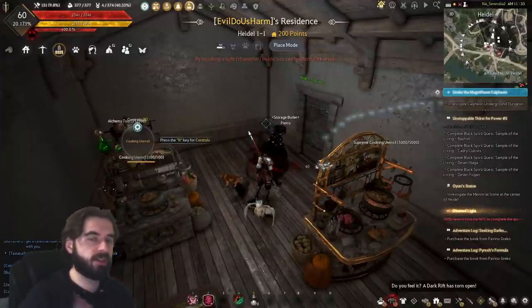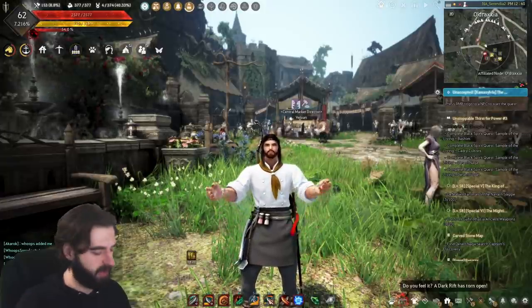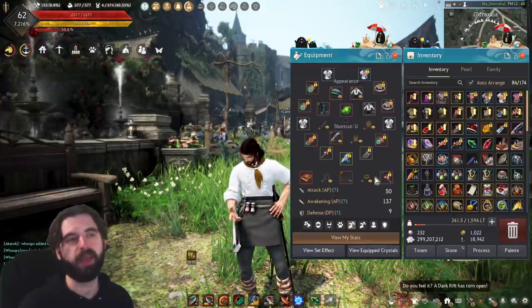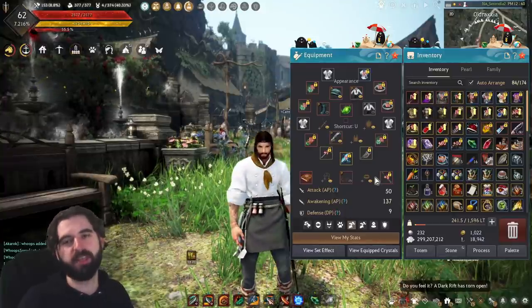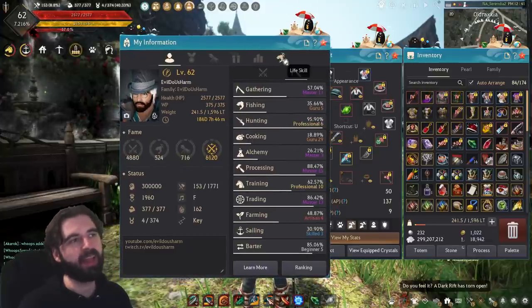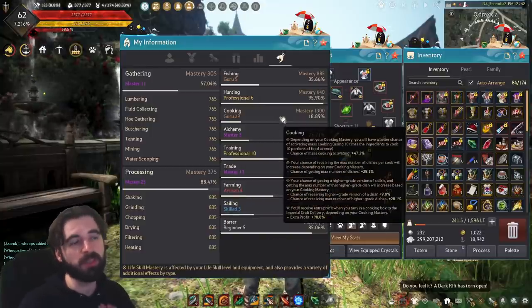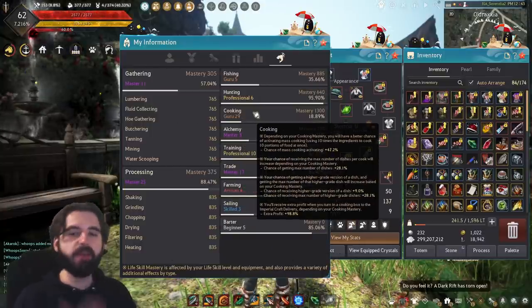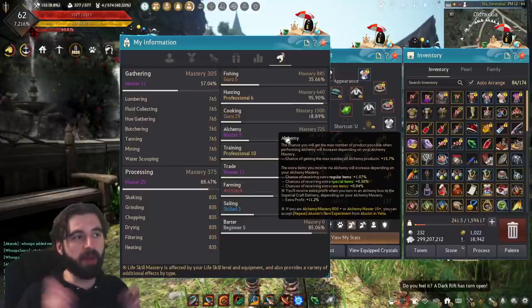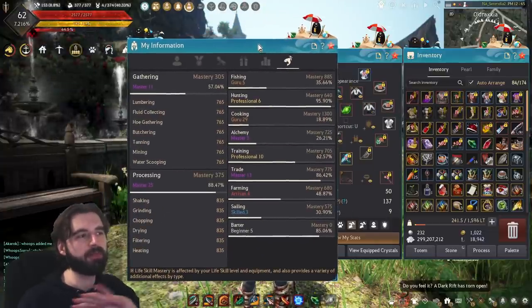Now let's take a look at the gear you're going to need for cooking, because just like every life skill, cooking has its own unique set of gear. Just like combat gear has AP and DP, cooking has two main stats: Cook Time and Mastery. Cook Time is just the amount of time it takes to cook a recipe. Mastery is more convoluted — press the P key to open My Information, click on the life skills tab, and you'll see the Mastery tab. Every 50 levels of mastery moves you up a bracket. You gain 5 to 10 per actual rank in cooking, and the rest comes from your gear.